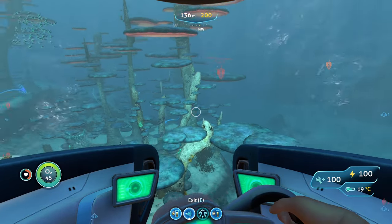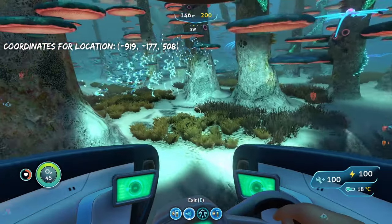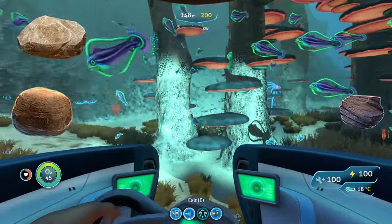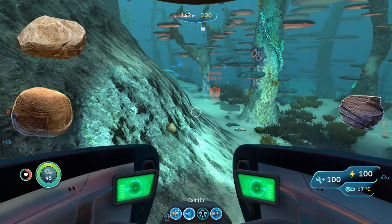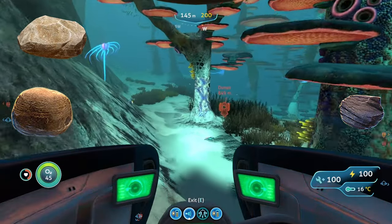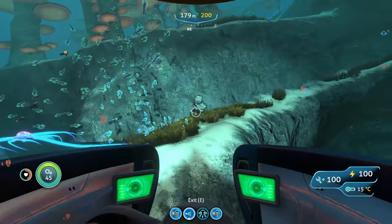We've arrived at the Mushroom Forest, as you can tell from the giant mushroom trees. It's a pretty good dense biome. In terms of outcrops, you'll find every single type: limestone outcrops giving copper or titanium, sandstone outcrops giving gold, lead, or silver, and shale outcrops giving lithium, diamonds, or gold.